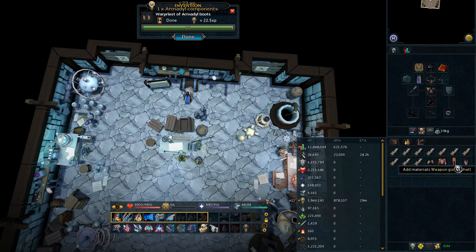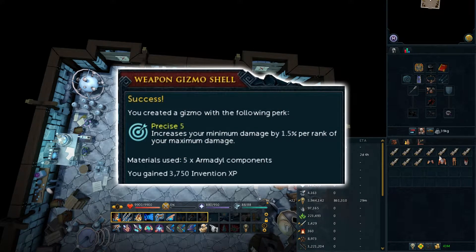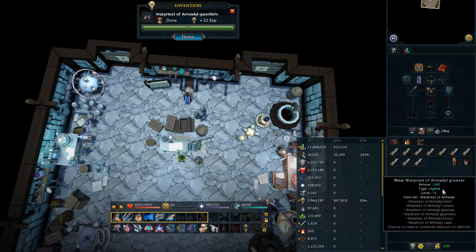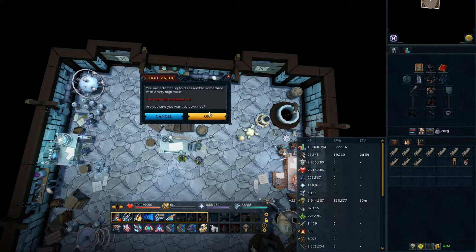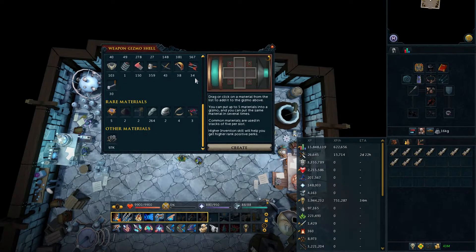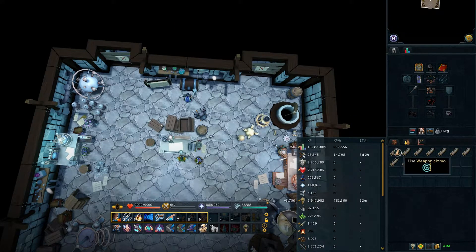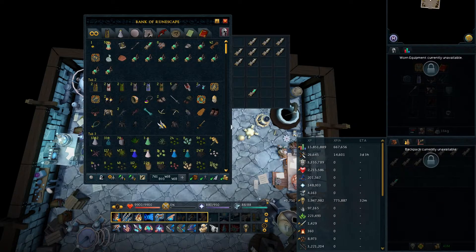Now I only had to figure out the 2 weapon gizmos. First up I wanted Precise 5, a nice all-round DPS gizmo which required 5 Armadylean components. Luckily I had 5 pieces of Armadyl war priest gear which like all the other war priest sets I never used, so these were the first things to go. Unlike all my other gizmos this was painless and I rolled the perk I wanted on the first attempt with no actual Armadyl gear needing to be disassembled.